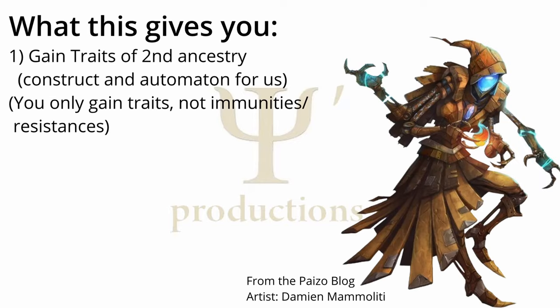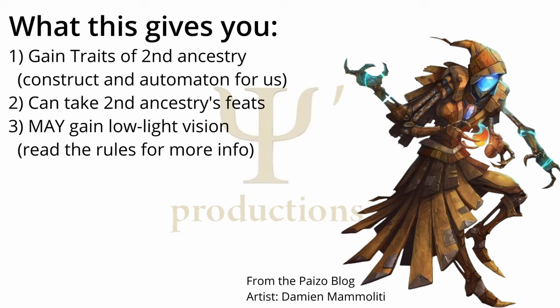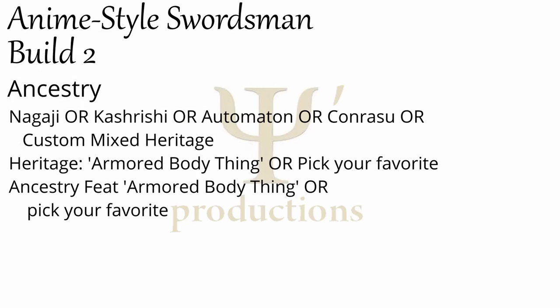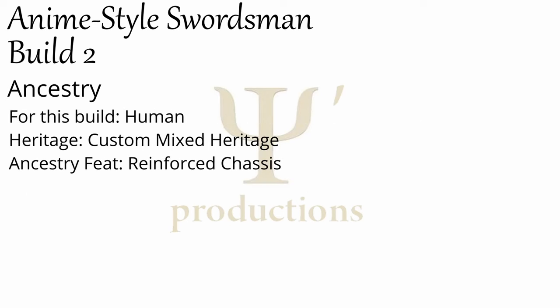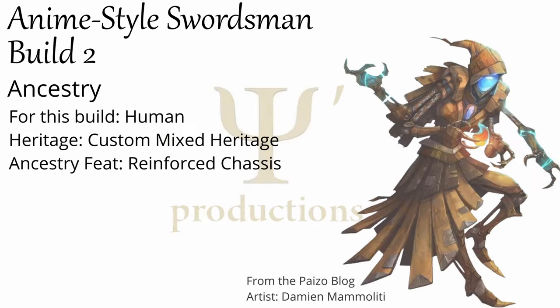Important note: you only gain the traits, not the associated immunities or resistances. You also gain the ability to grab the second ancestry's ancestry feats. You may also gain low light vision. You can use that first level ancestry feat to pick up the armored body ancestry feat, which for automatons is called Reinforced Chassis. This is an optional rule, so talk to your GM before doing it, but in this way you could make a human that has so many replacement prosthetics that they count as part automaton.